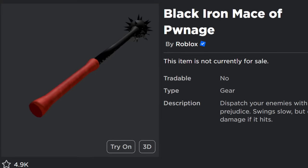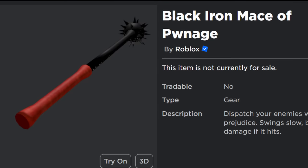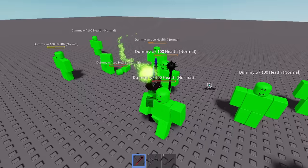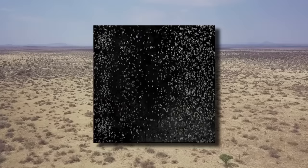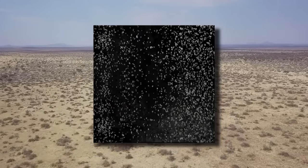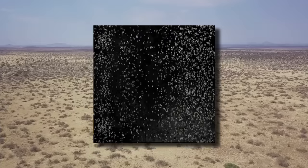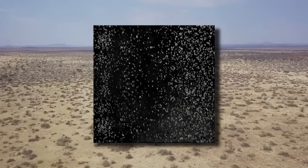Almost another whole year passed before we got another Black Iron item. On May 14th, 2009, Roblox uploaded the Black Iron Mace of Pwnage, and there's not really much to say about it. It's a mace, it costs 750 Robux, it does an okay but not great amount of damage — end of story. And then the Black Iron texture was abandoned for four years. Between 2009 and 2013, no new Black Iron items were published. Roblox is no stranger to starting out texture series and then abruptly abandoning them for no reason — looking at you, Silverthorn and Zanwood. But obviously, with hindsight, we know that Black Iron didn't end up like that. So when and why did Roblox decide to resurrect this series?